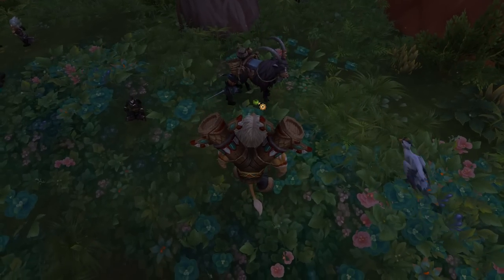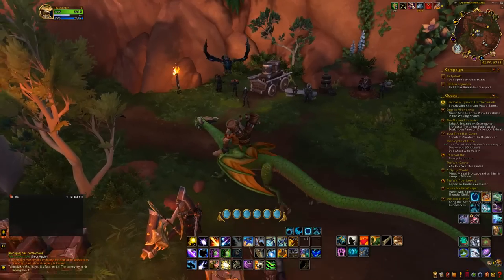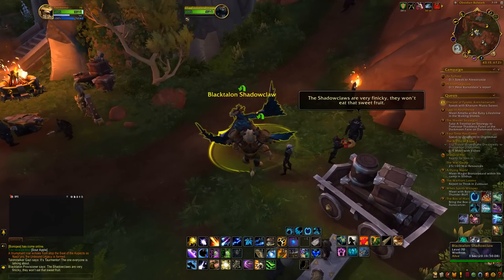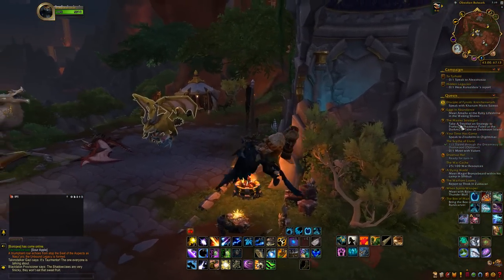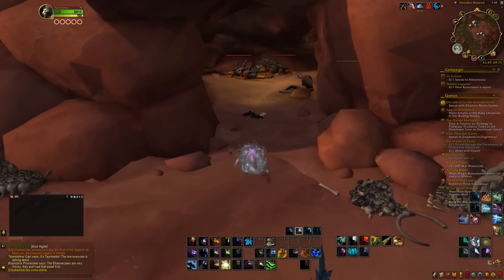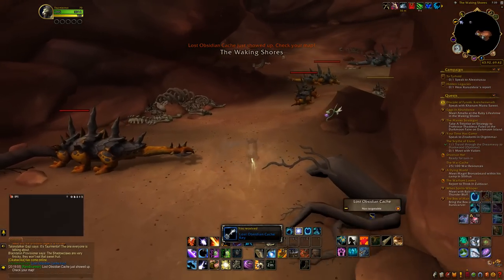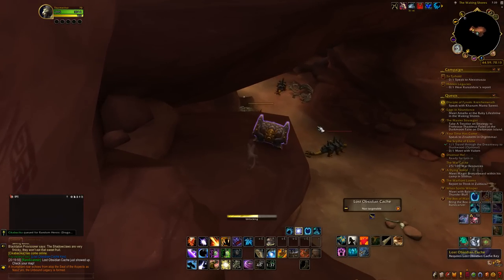You will find a goat and next to it a sour apple — pick it up. Then go to a nearby spot where you will find the Black Talon Shadow Claw. Throw the apple at it, and a couple seconds later you'll be able to ride it. He will drop you off in front of a cave. At the entrance, pick up the Lost Obsidian Cache Key. Walk your way to the end of the cave, and there you will find the chest. Open it, and the toy is yours.